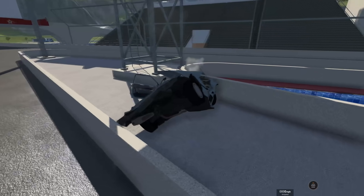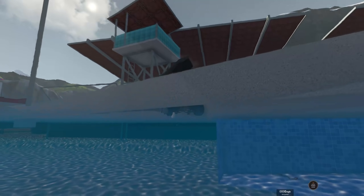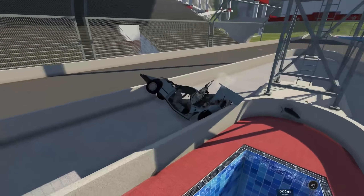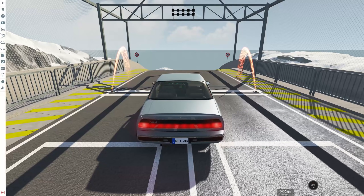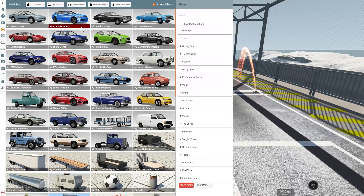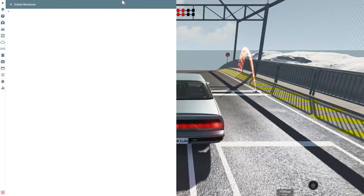We got some speed going — and we just absolutely pancake ourselves on the lifeguard tower. Jesus, that was rough! We nearly made it to the 300 though, so let's see if we can go a little faster.